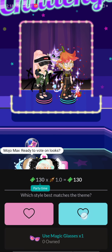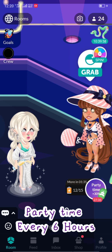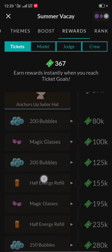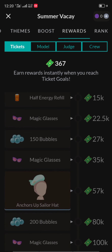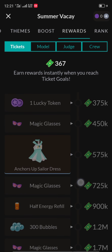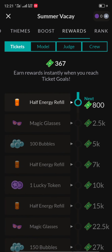Don't forget about the party time because it only lasts six hours. You need to increase your score to get high rewards. To get a high score you must have energy, level magic glasses, and lucky tokens to get items — like this item worth 575K score.